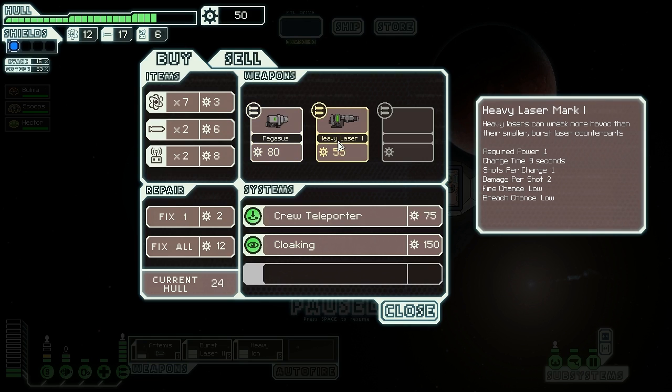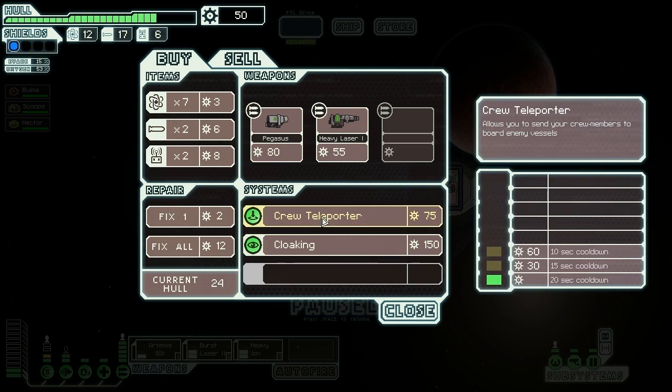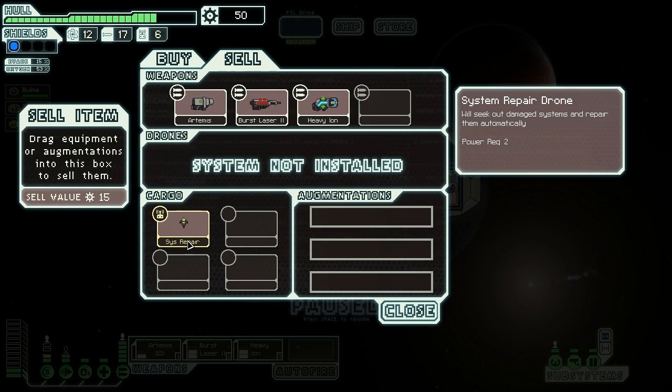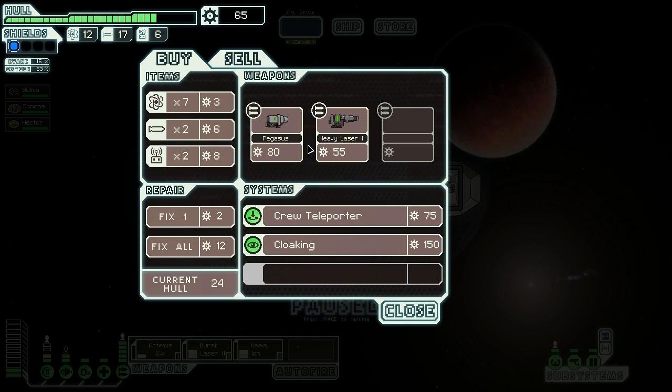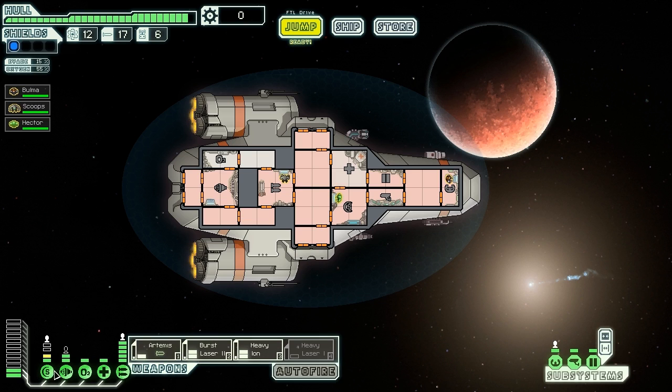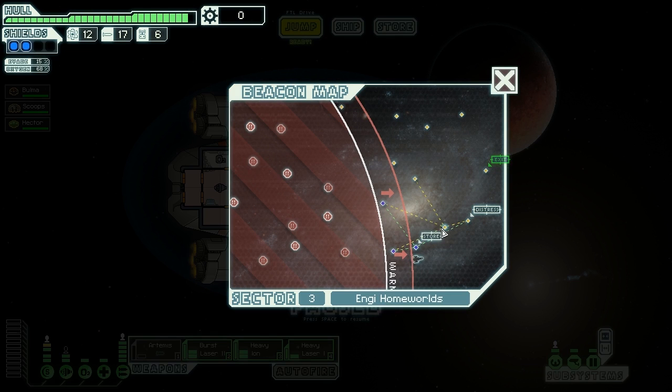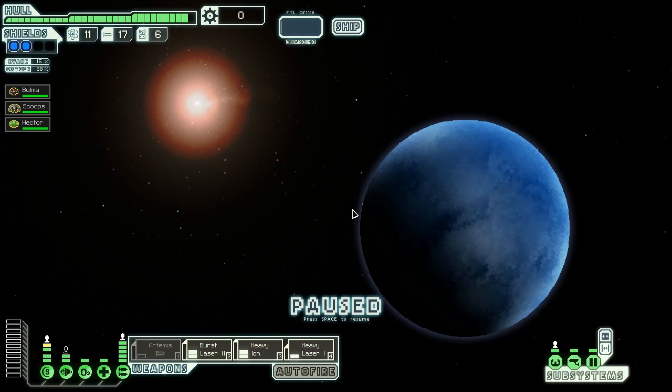A weapon maybe - we don't really need a crew teleporter and we can't afford a cloaking device anyway. We could fix ourselves for 12 scrap, but we can't afford anything. Let's sell the drone and purchase the heavy laser - that's what I want to do. We spend the rest on repairs and we can power our shields. We depower one weapon and power our laser - three weapons without using the rocket launcher, that's perfect! We're doing good and already almost in range of all the remaining beacons.